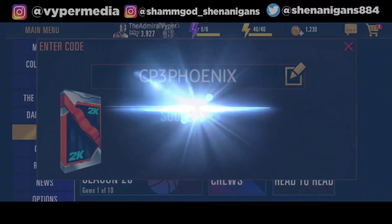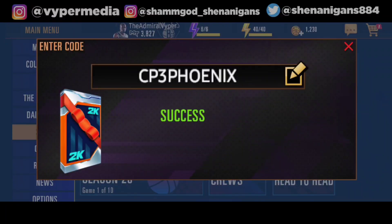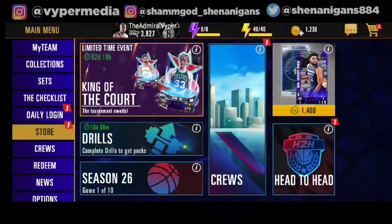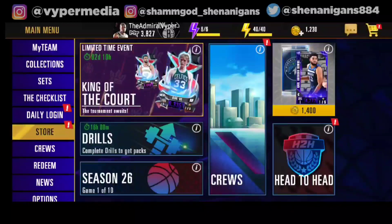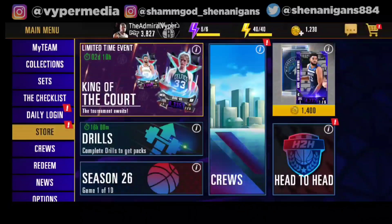There you go, that's a Sapphire Chris Paul, which is again useless, and there are also two small gem packs. I have absolutely no idea why 2K gives us such useless cards, because every single person right now is in the Onyx tier — or at least most people are in Onyx or Amethyst. Even if you're in the Ruby tier, I don't think this Sapphire Chris Paul would really help you. I really don't know what the point is of giving us such useless cards, but it is what it is.